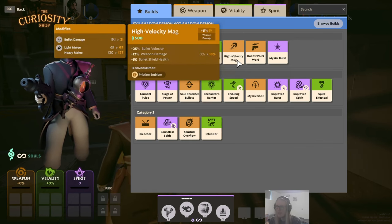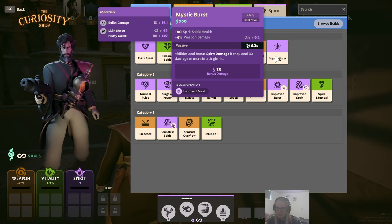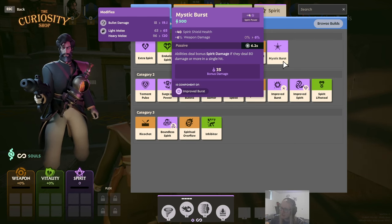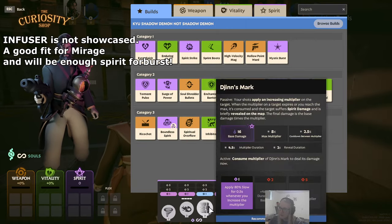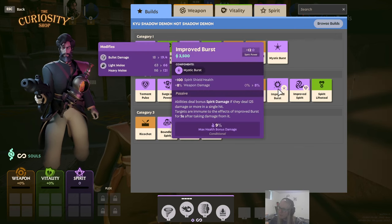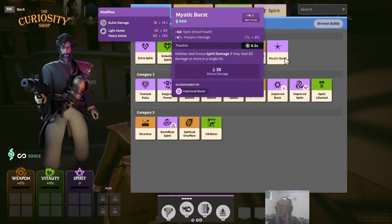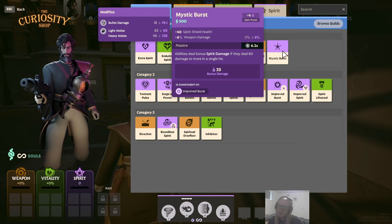High Velocity Mag is more of a filler item — it may or may not stay. Hollow Point Ward is efficient and gives spirit power plus 22 weapon damage when above 60% health. Burst is a bit special: you need at least 80 burst damage for it to proc. Whether you achieve that 80 depends on your spirit. If you get Spirit Strike off, you can achieve it with four stacks on Jin's Mark. Burst improves into something extremely good in mid game, though it's unfortunate it gives six weapon damage rather than flat spirit.